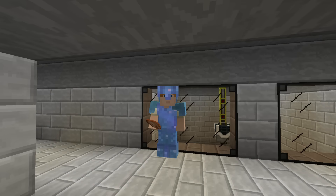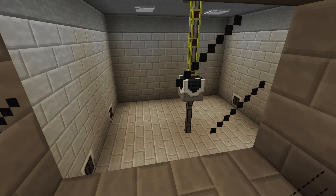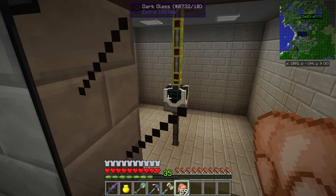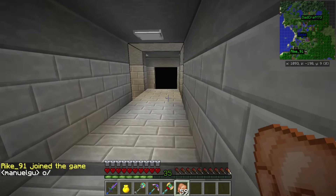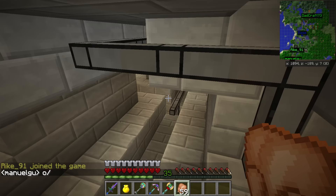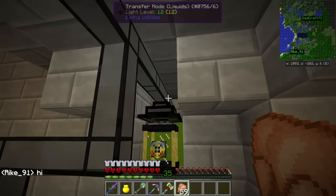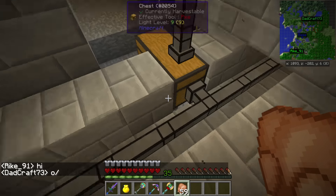Last time we were building the mob spawner that you can see behind me, and it's not working because I rewired everything. The power came last time from down below and the mob essence came from up above, so I changed that around. I want to have it more organized, so if we go down here there will be a corridor for all mob essence stuff. This is my pipe corridor for the mob essence — you can see this one is going into the tank, and this one is coming out of the tank.